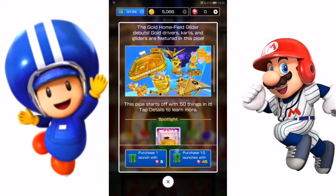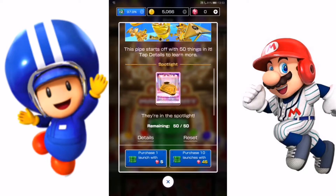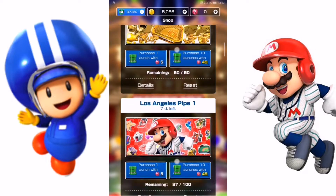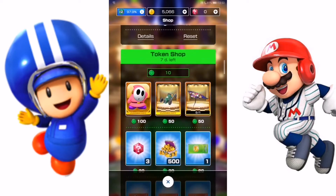In the gold pipe you can get a spotlight gold Home Field glider and just other gold items really. That's kind of it.